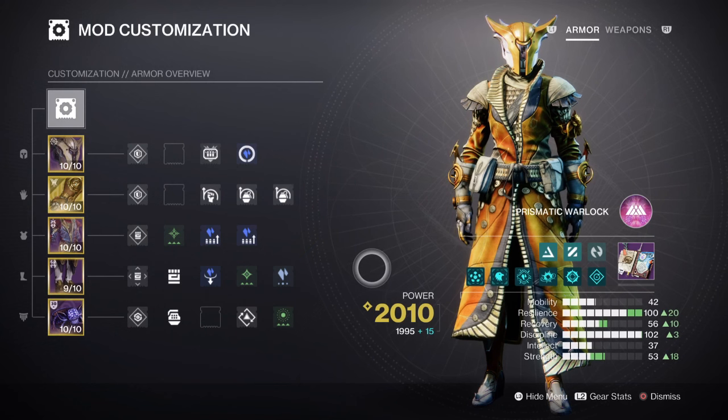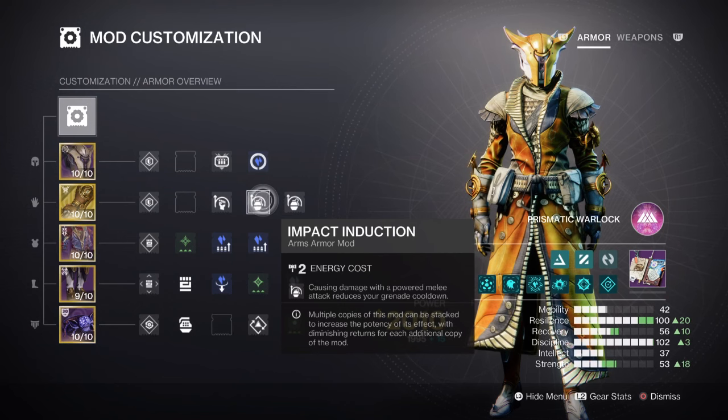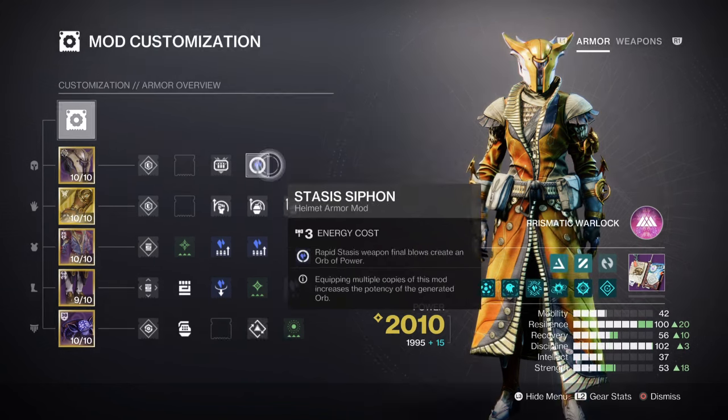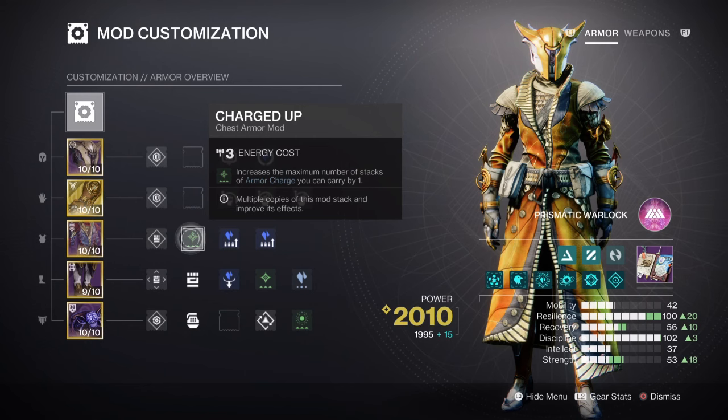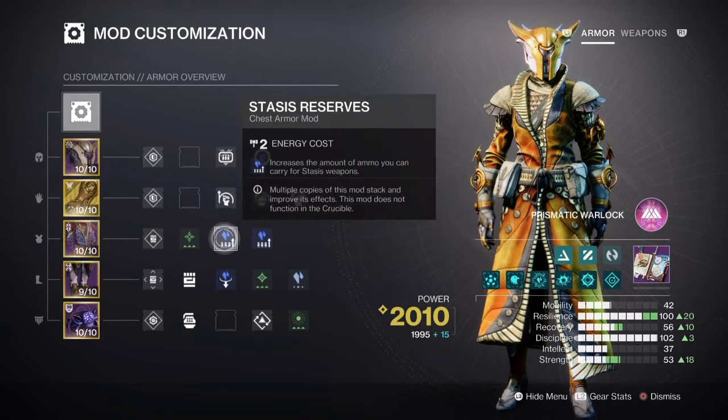Since both Devour and Ozomancy will grant grenade regen, having the following will support the rest of the kit: Momentum Transfer x1 for a 12% mini buff, Impact Induction x2 for a 17% grenade buff, and Distribution for a 4% all ability buff. Additional mods include a Stasis Siphon for creating Orbs of Power via Stasis weapons, Charged Up x1 for a +1 in armor stacks carried, Stasis Equipment Surge x1 for a 10% Stasis weapon buff, and Heavy Finder. Reserves and Scavenger/Ammo mods are highly recommended for the heavy weapons we are currently using.